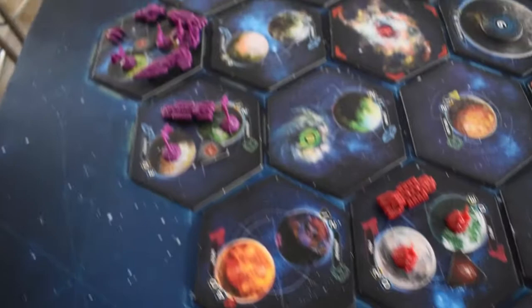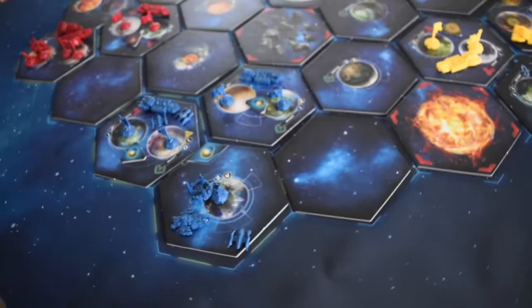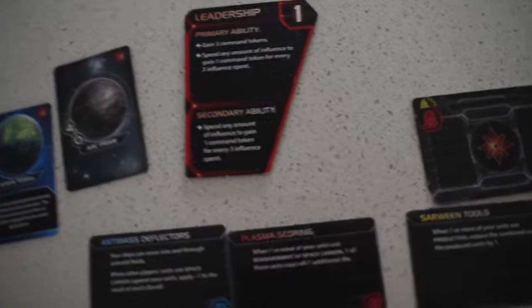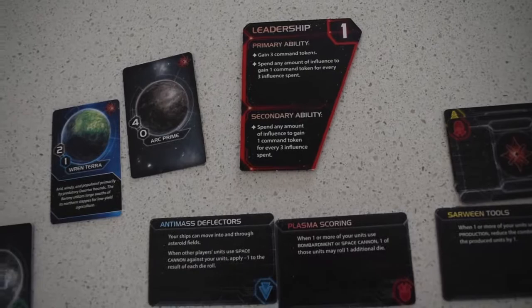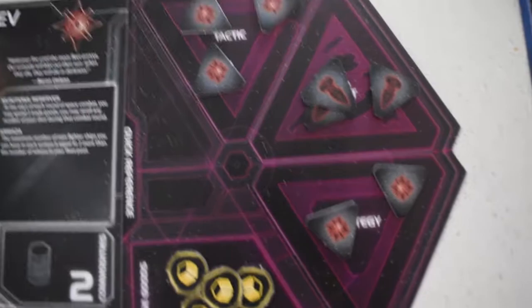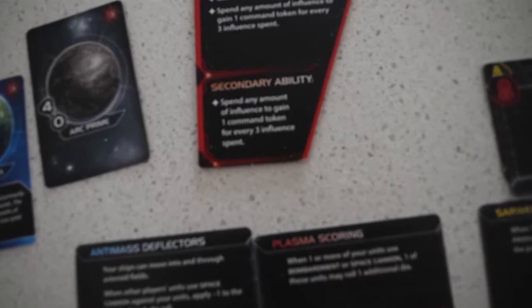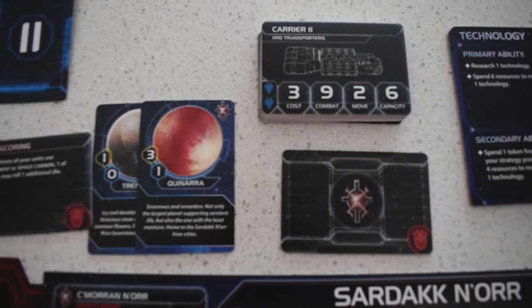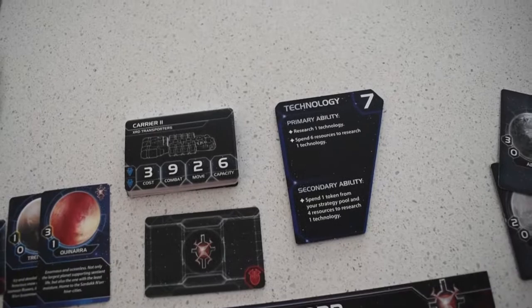Back to the board — second phase. Gain three command tokens; spend any amount of influence to gain one command token for every three influence spent. So they gain three command tokens. Everyone else can spend any amount of influence to gain one command token for every three influence spent. At this stage everyone's got their planets either tapped or they're not able to achieve that secondary. So that's the end of that.